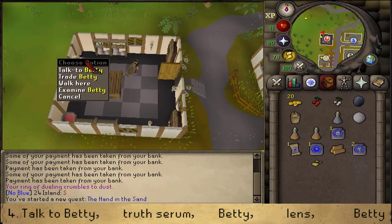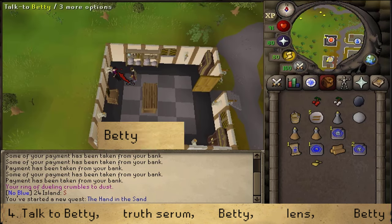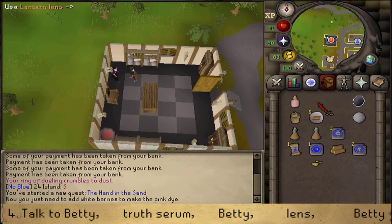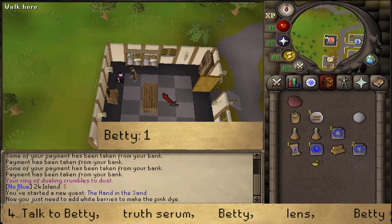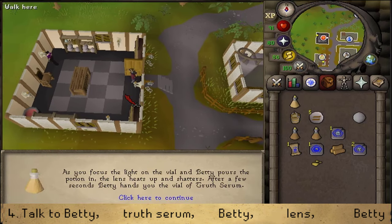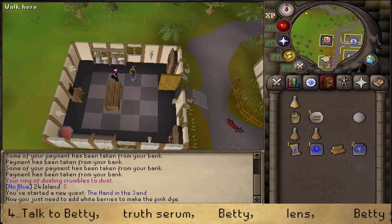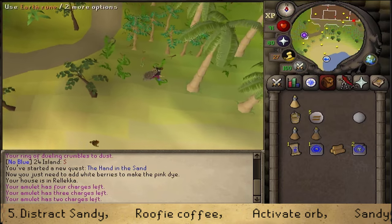Let's right-click on Betty and buy 5 Earth Runes. Next, talk to Betty and select option 1 about Hand in the Sand. Next, on the bottled water, use your red berry on it, then the white berry, then your lens. Then talk to Betty once again and select option 1 about Hand in the Sand. Next, stand in the doorway on the dark tile next to the door, and use your rose-tinted lens on the counter. Then talk to Betty once again about Hand in the Sand, option 1. And she will make a complete Truth Serum using Sandy's sand.